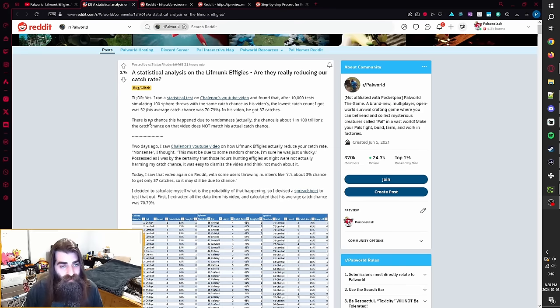Now you might say that two tests with a sample size of 100 each isn't very good empirical evidence — and honestly, you'd be correct. However, this is where the second piece of evidence comes in. On the Palworld subreddit, user statushrubarb6465 did a statistical analysis on the Lifmunk Effigies using data from Chaloner's YouTube video.